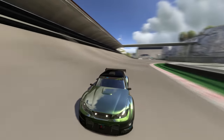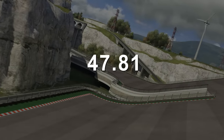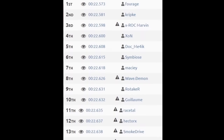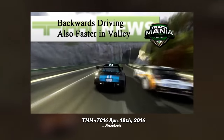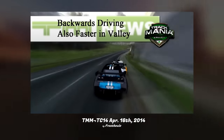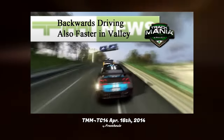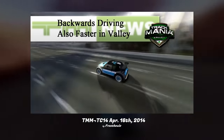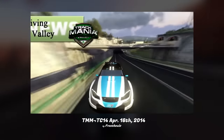He kept full grip and accelerated all the way until the finish line, crossing it with a 4:781 — over 6 seconds faster than the world record, which in Trackmania, where players compete for milliseconds, is a ridiculous margin. The following week, it was reported that backwards driving was also faster in Valley, and it seemed to be just as effective as in Canyon. However, it looked like this backwards driving would not last for long, as the next Mania Planet update would apparently fix it.